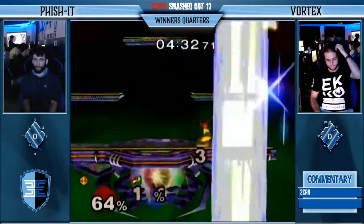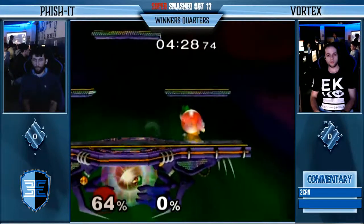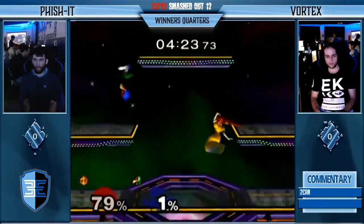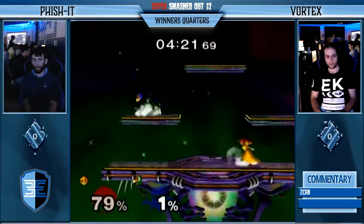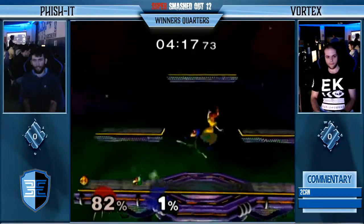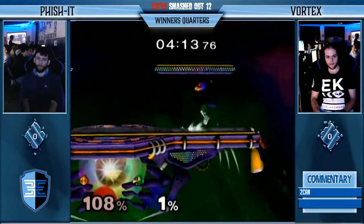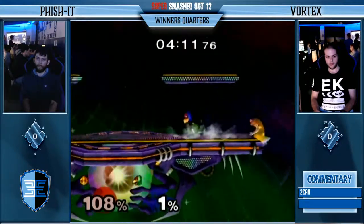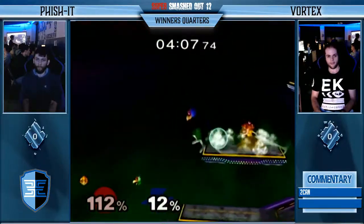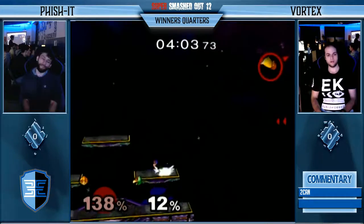And there we go — one stock apiece. Here comes Vortex with the shield pressure. Another good Power Shield from Fischer right there — this time it actually does hit Falco. Those lasers are stopping her approach. She gets back on. Here's a grab! Down smash does not connect, but the back air connects. Another back air — that's going to do it.